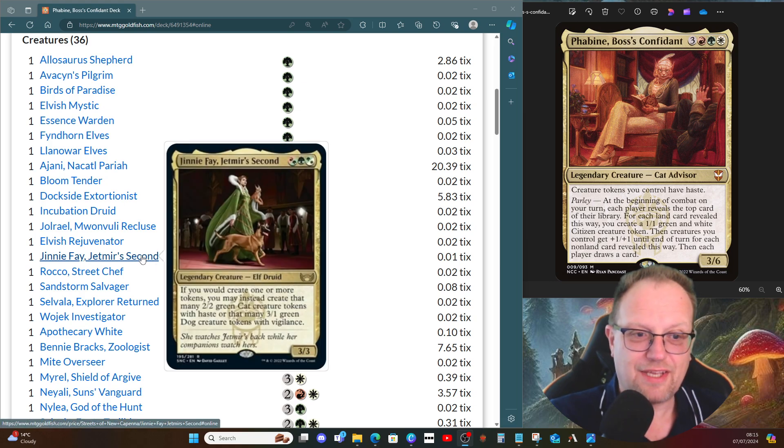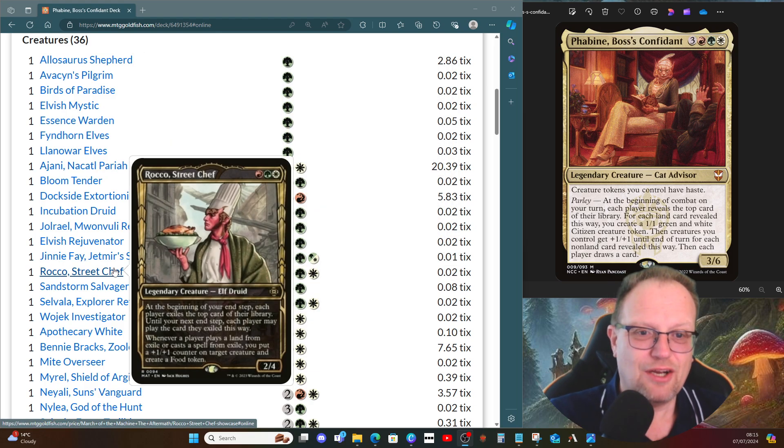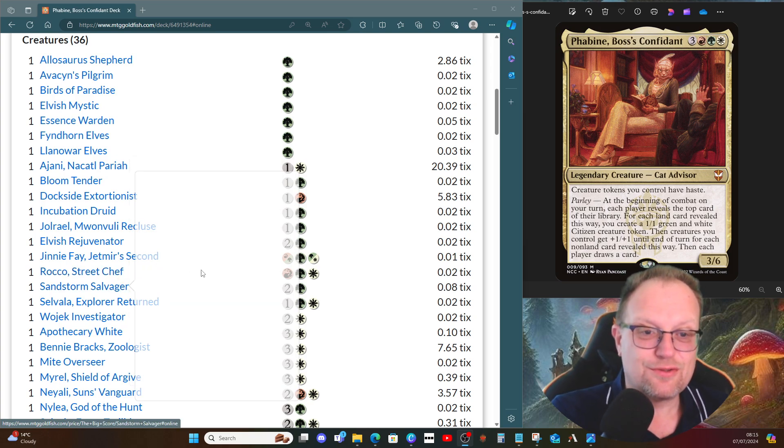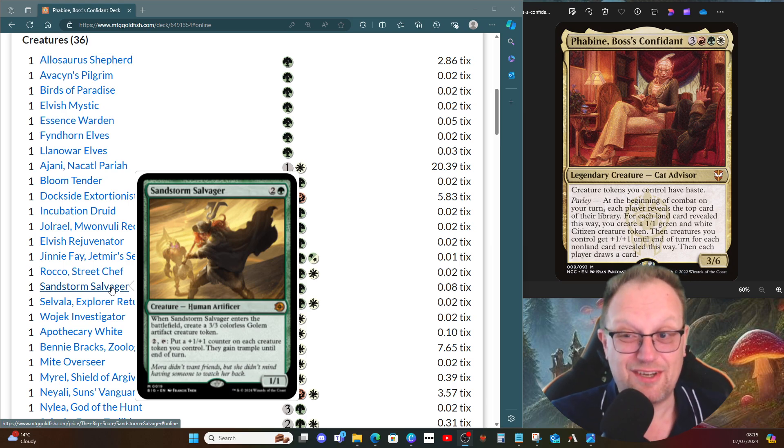Jinny Fae means we're going to get lots of cats and lots of dogs — cats do have their upsides, so that's cool. Rocco, Street Chef lets us cast stuff from exile, and whenever we cast or play a land from exile we get to put a +1/+1 counter on a creature and create a food token. Sandstorm Salvager lets us have a 3/3 golem, and then we can pay two and tap it to put a +1/+1 counter on each creature token you control. They gain trample until end of turn, which is relevant.